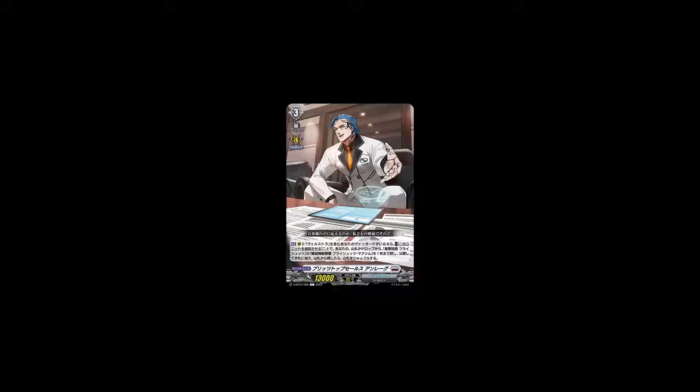The next card we have is Blitz Top Sails Unread. It's an act on a rearguard circle. If you have a vanguard with Velstra in this card name, cost retire this unit. Search your deck or drop for up to 1 Heavy Strike Cannon Fortress Fresh Odds or Mobile Fortress Obliteration Freshers Maximum. Reveal it and put it into your hand, and if you search your deck, shuffle your deck.